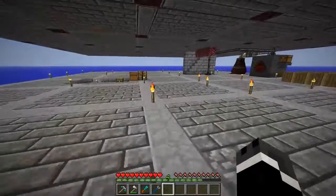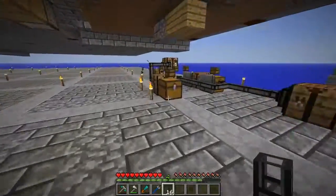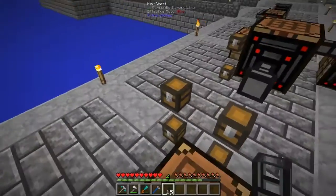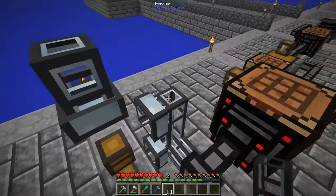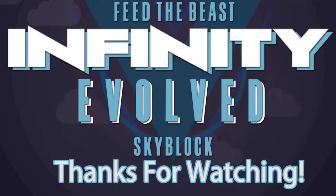I need to make some filters. I need those — I need to make one set of those. Let's go grab some redstone and more lapis. I need a filter here, I need a filter here and here, I need a filter here, I need a filter here, I need a filter here and there. I need to make a filter.